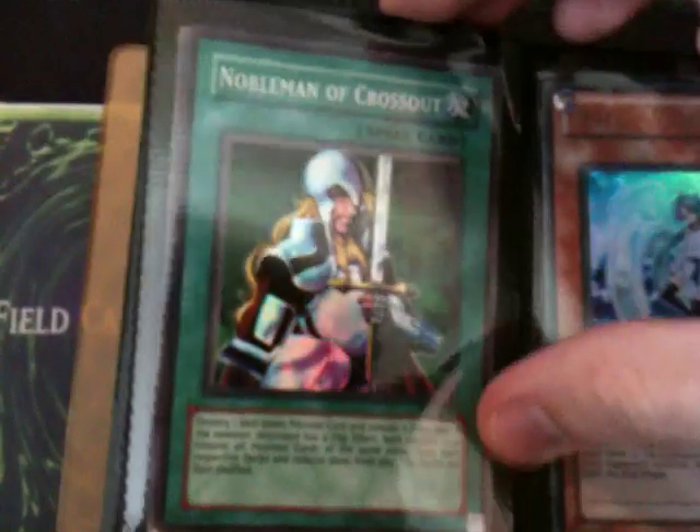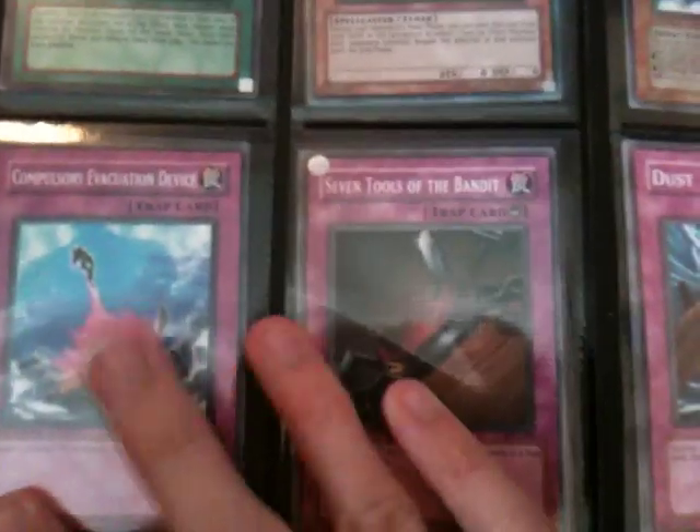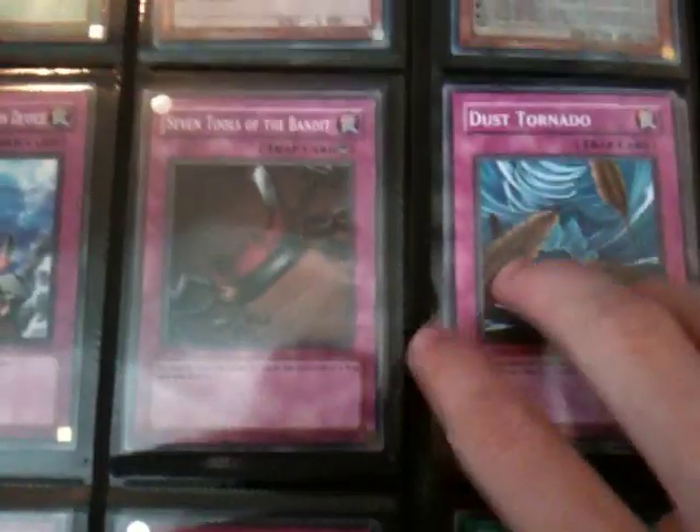These are kind of like my staples — most of these are commons, but that's a Super Nobleman. Ultra Effect Veiler, there's some Gauzes in there, Compulsories, Seven Tools, loads of Dust Tornadoes, some Giant Tronades, that TT is going, two Bottomless Trap Holes — they're going.